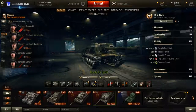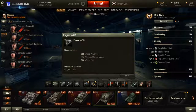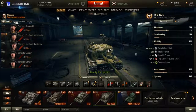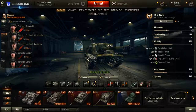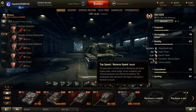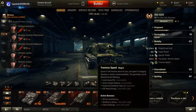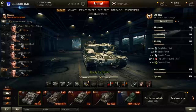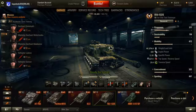It weighs 46.3 tons, which is fairly weighty for only 600 horsepower — the V2-IS engine, which is also fitted to the IS-2 since they share the same chassis. That means it has only a 12.95 horsepower-per-ton ratio — not very good, so you won't be climbing hills quickly. Top speed is 43 km/h with -12 reversing. It's not particularly fast but not particularly slow either. Traverse speed is only 29.4 degrees per second, which is slightly better than the AT-15A's 9.97 hp/ton ratio — but still not a great traverse speed.